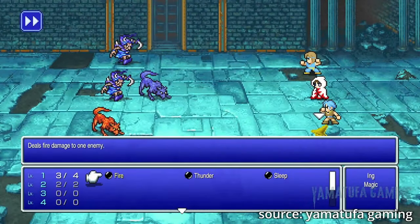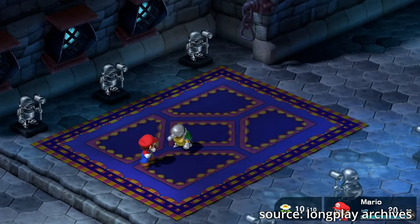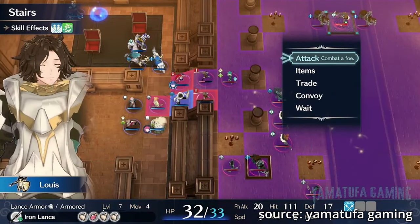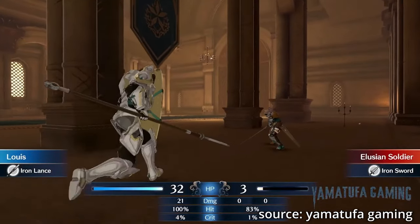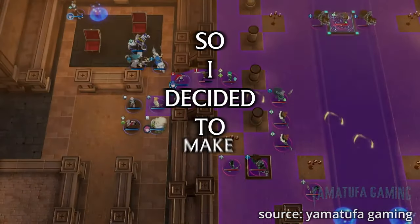In turn-based RPGs like the old Final Fantasies, you give a character a command and stop to watch them execute it. Then Super Mario RPG came along and said what if you had to press a button at the right time to deal more damage — and people kind of loved it. I've always wondered why nobody ever attempted to do something similar with a tactics RPG like Fire Emblem, so I decided to make it.